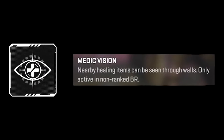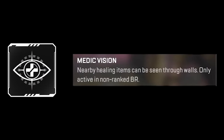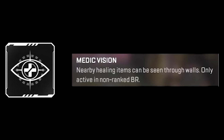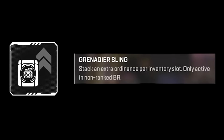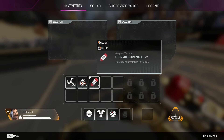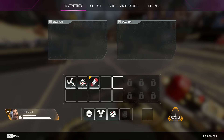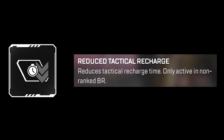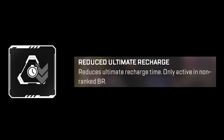Then we have Medic Vision — nearby healing items can be seen through walls. If you ever thought you don't have enough healing items, well this will help you find them. We have the Grenade Sling which lets you stack extra ordnance per inventory slot, so mix that with Fuse and you'll be able to have a bunch of grenades. We also have Reduced Tactical Recharge, which just makes your tactical recharge quicker, and Reduced Ultimate Recharge.